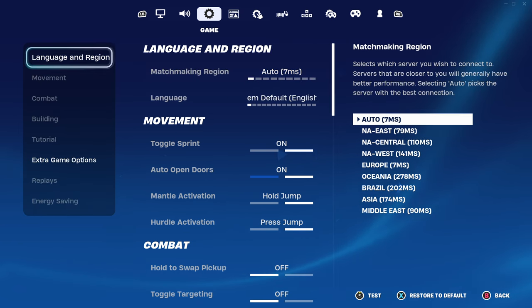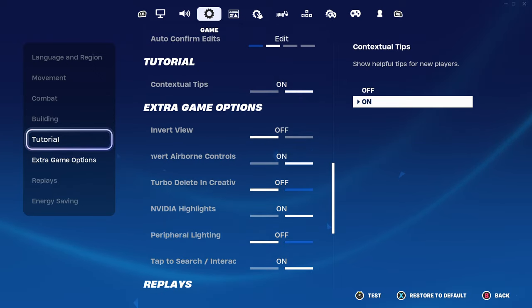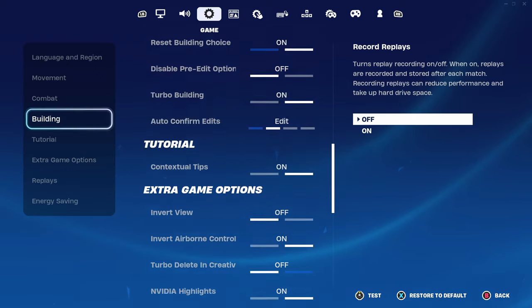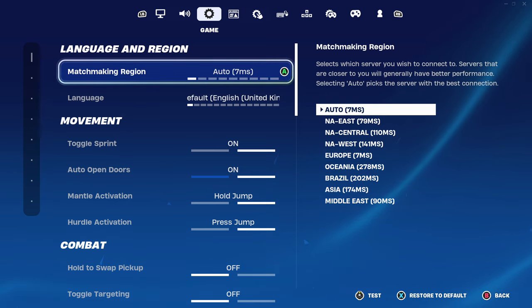Now we've got all of these different settings. As you guys can see, you've got language and region, movement, combat, building, tutorial, extra game options — absolutely everything right there. So we're going to go ahead and show you exactly what setting you need to do to enable the brand new auto fire section, which is absolutely insane.